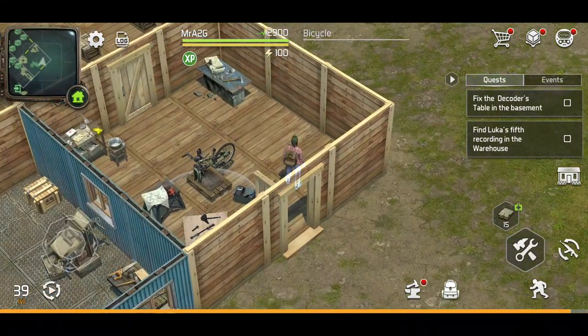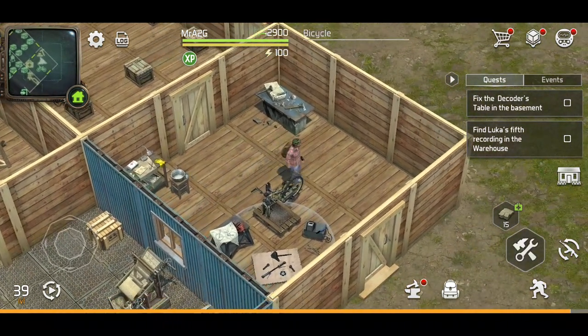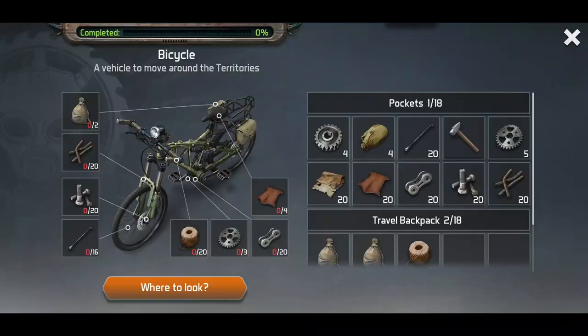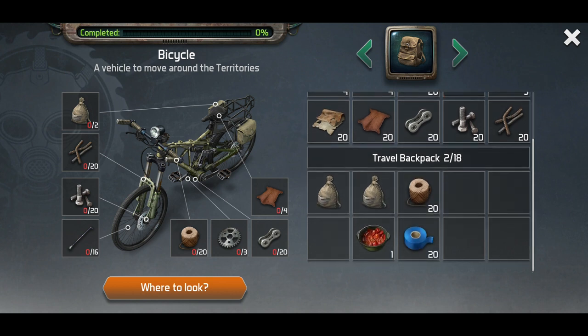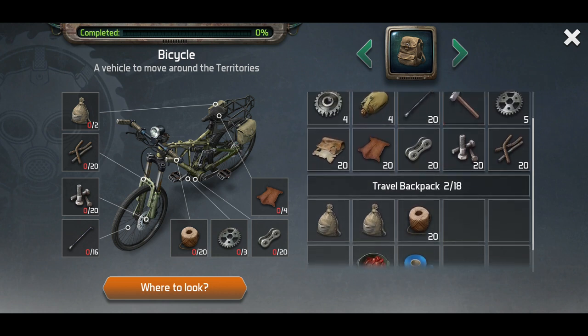It's been a while since I've played this one, but finally — the reason why I haven't been posting Dawn of Zombie Survival is because I've been wanting to get this guy fixed and all set up. So we're going to get right into it. Finally, I have found all the necessary pieces required, and this is going to give us the ability to now finally operate the bicycle and modify it and do all that sort of good stuff.